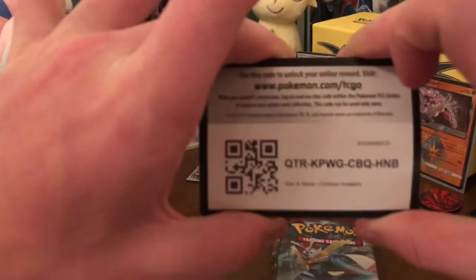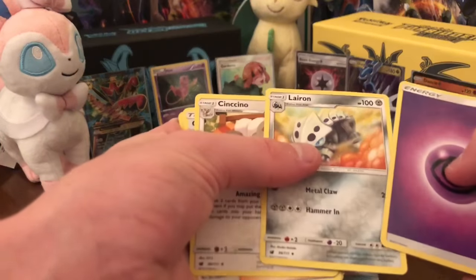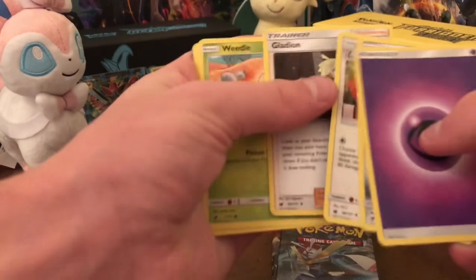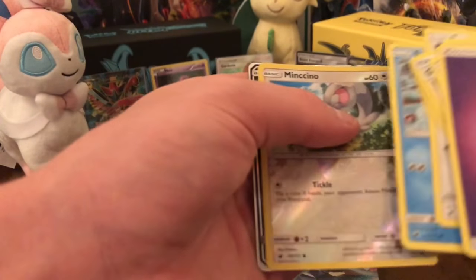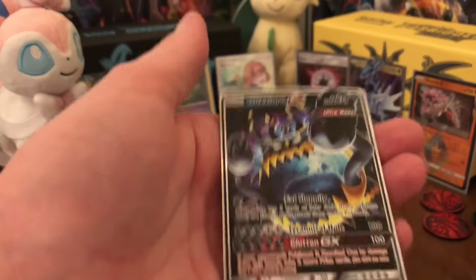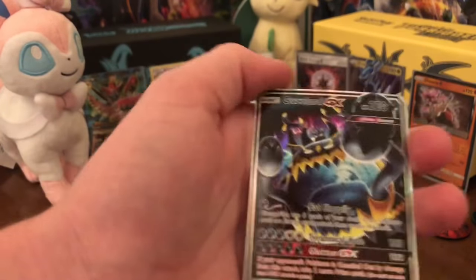Another white code right there. One, two, three, four. Plumeria, Tsareena, Gladion, Weedle, Gastrodon, Bounsweet, Castform, Swinub, reverse Minccino, Crabominable... I'm not even - whoa dude. I am hyped for this.